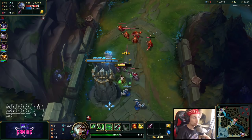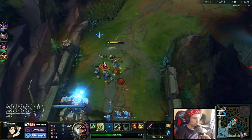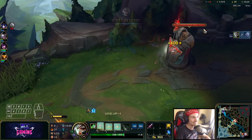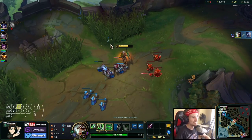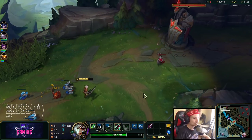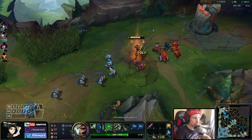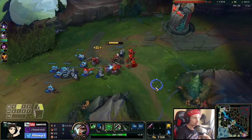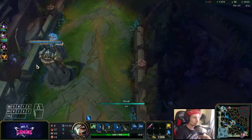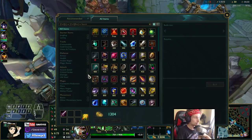This guy is ganking the lane when literally the lane is being pushed towards me - that's really bad. He's going insanely far; I don't know why he's risking this. I'll take the kill with my flash and ignite, but this Sejuani gank was actually really bad. It's really bad when junglers gank your lane when it's completely being pushed towards your tower with two waves about to crash into it.